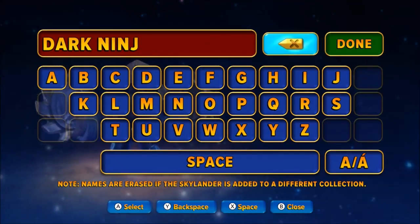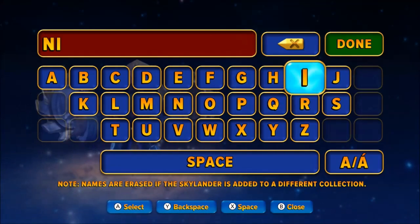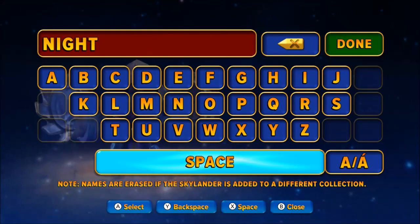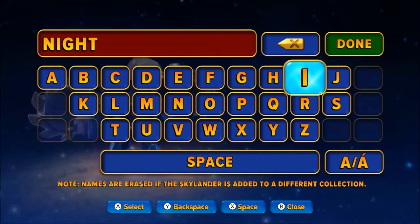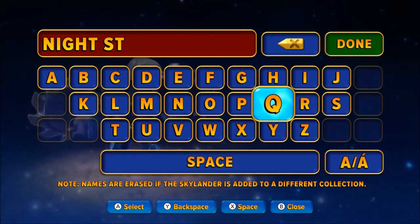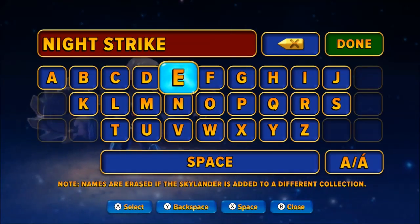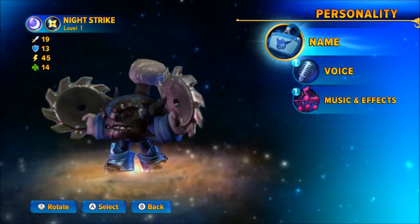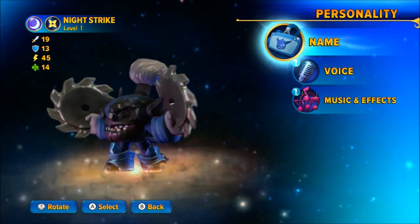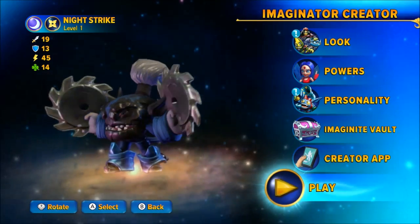Name — I've already thought of it. Anyone seeing what I'm going to do here? Anything coming to you? Night Strike. He strikes at night. Night Strike — I'm pretty happy with that. Let's do it.